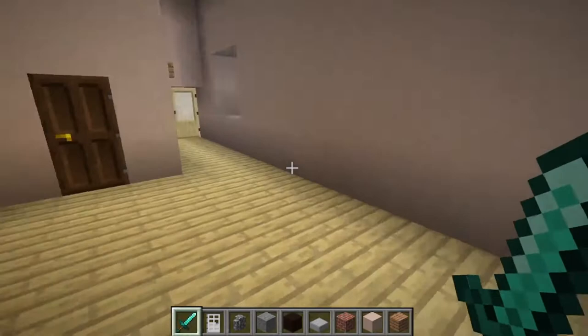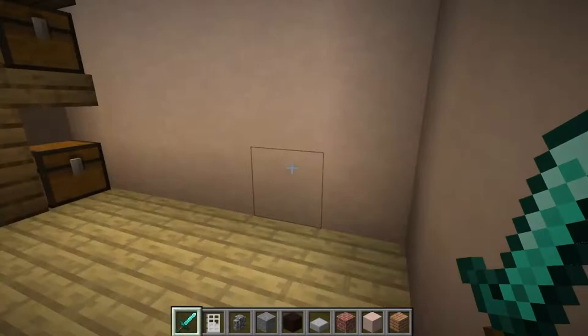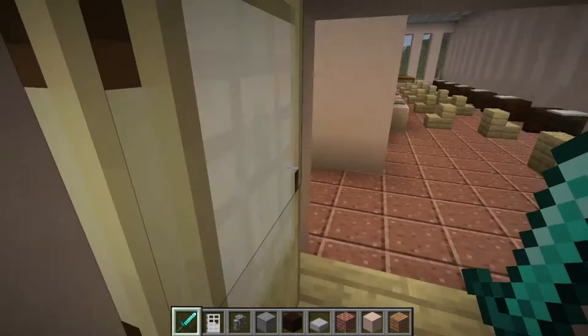This is where we can get the makeup done, get ready and do all the good stuff. There are two monitors so we can watch. Keep in mind it was built back in Minecraft 1.8 or 1.9 or something like that, so that's why the monitor looks like crap. And back here would be all the storage for the guests.